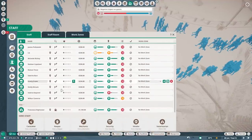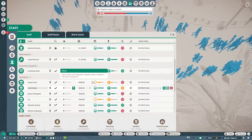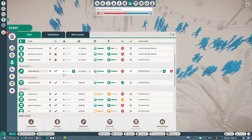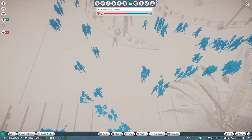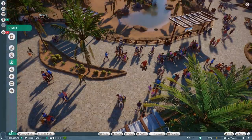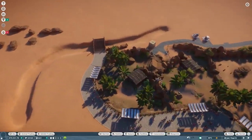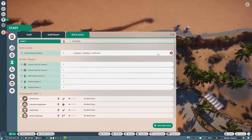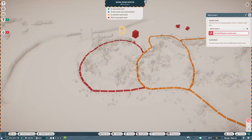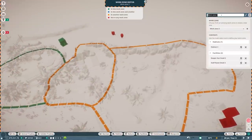We do have everything else right - we have a veterinarian, tons of vendors, but no work zones set up. We need to set up some work zones. The mechanic has a very high workload so I actually feel like we should get another mechanic. We have a camel and bongo habitat, and we have another keeper hut right over here. We're going to create a new work zone, add those two in, and then add the staff room in.